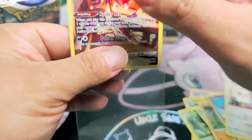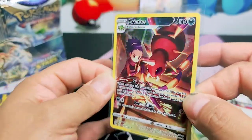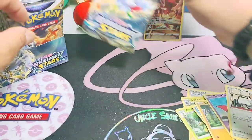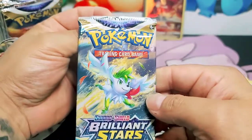Look at this - beautiful. That is a beautiful card. What do you think honey? She loves it, she's speechless. She couldn't say it so I spoke for her. That's a very cool card, not going to lie.